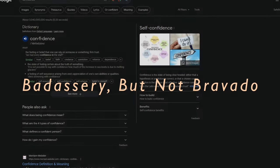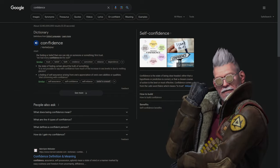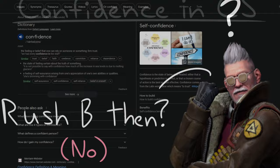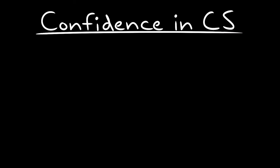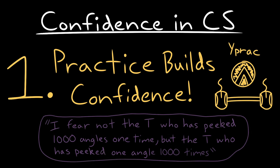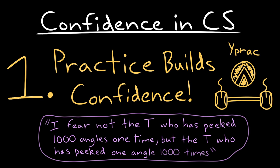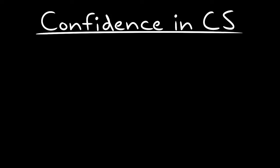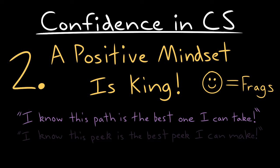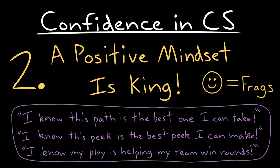Most people know the basic definition of confidence, but how it applies to Counter-Strike is a bit more complex than a simple 14-word definition on Google can really summate. How does being sure of yourself apply in a Counter-Strike sense? Practice is ultimately the driving force behind confidence. The more time you put into a skill, the more comfortable you'll be at that skill. In addition though, it's about knowing to the very core of your being that what you are doing is the best thing you can do and that you'll carry it out to the best of your ability. I know this path is the best one I can take. I know this peak is the best peak I can make. I know that when I go in, it will help my team in their effort to win the round.